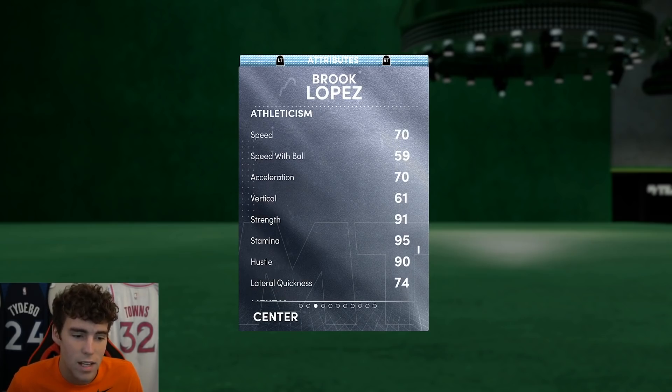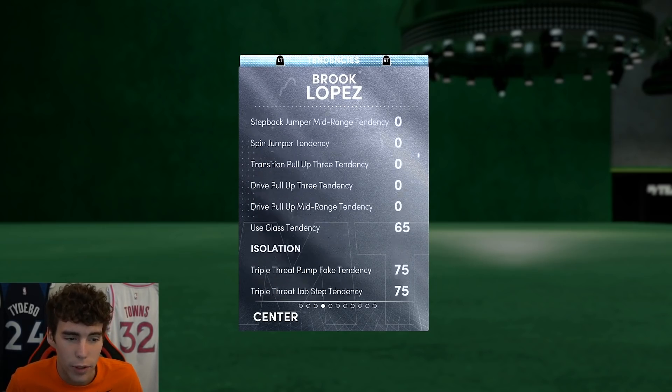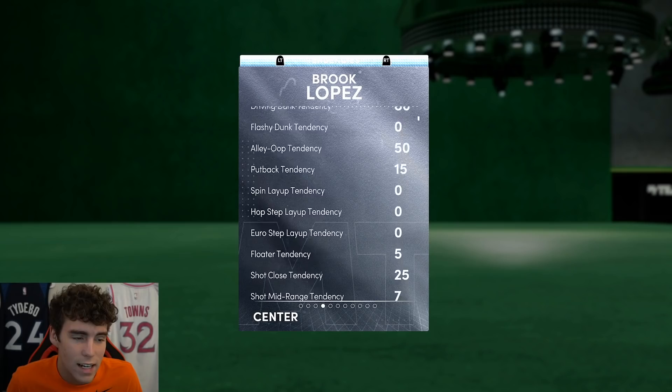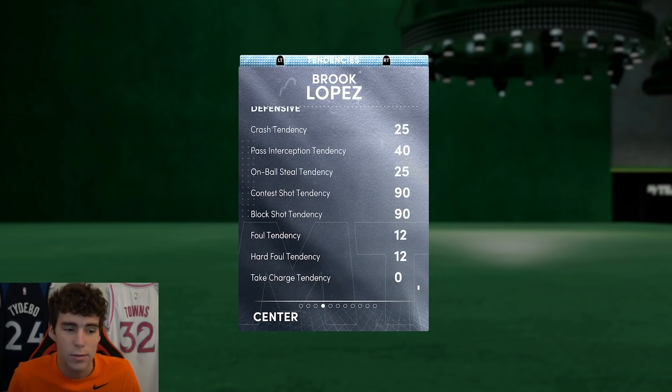Brook Lopez is kind of a mix between a Chris Bosh, Tim Duncan, and Rudy Gobert — probably closer to Tim Duncan and Rudy Gobert. Looking at the tendencies, he has an 80 driving dunk tendency, and on the defensive side a 90 contest shot tendency as well as a 90 block shot tendency.